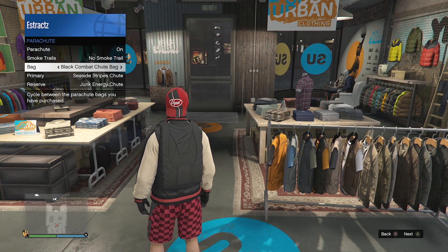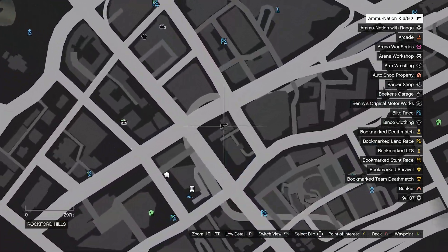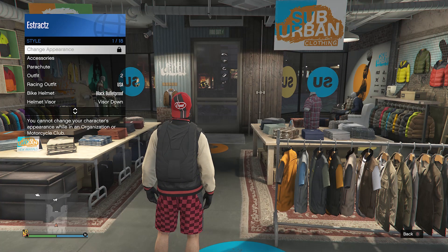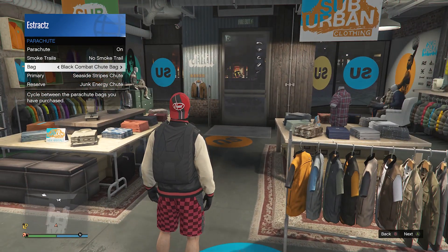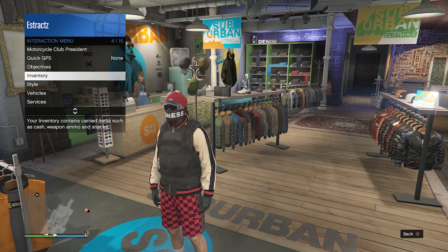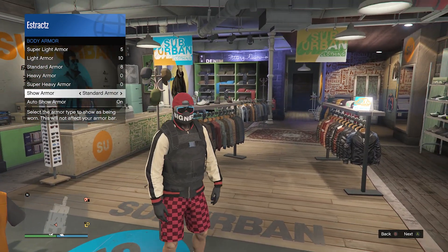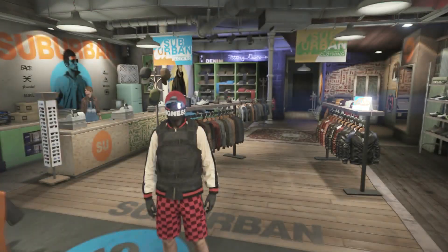Now for the parachute, pull up your interaction menu, go to your style, go to your parachute, set it to on, and have it set to the black combat shoe bag. If you don't have it, go to a gun store, go up to the front counter, go to parachute, go to parachute bags, and buy the black combat shoe bag. After you buy it, pull up your interaction menu, go to style, go to your parachute, set it to on. Now for the vest, back out of your style and go to your inventory, go to body armor, go to show armor, and set it to the standard armor — the black vest.